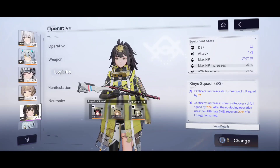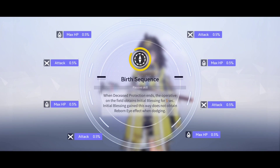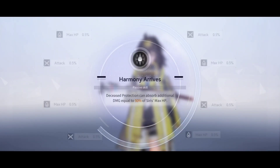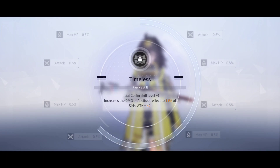It's important that I have the logistics already in place, and now the manifestation. I have the character quite loaded up and was lucky to get some parts. Birth Sequence: when disease protection ends, the operative on the field obtains Initial Blessing for 5 seconds - this way does not obtain a Reborn Eye effect when dodging. Clearance: any operative shooting through disease protection has a 30% chance to obtain the Bone Eater aptitude effect. Harmony Arrives: disease protection can absorb additional damage equal to 50% of Sirius's maximum hit points. Timeless: Initial Coffin skill level plus 1, increases the damage of the aptitude effect to 11% of Sirius's attack plus 42. End of Night: disease protection no longer has a time limit, only ending when it absorbs too much damage and breaks.